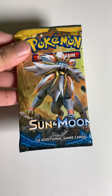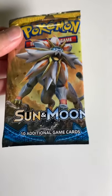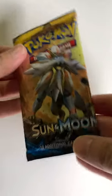Hey guys and welcome back to Fluky Sazer Bridge where the videos are short and fluky. We have another Sun and Moon pack we'll be opening up. Have you noticed how off-center this pack is? That's really weird. We've got Solgaleo on the pack art. Let's take a look and see what's inside.